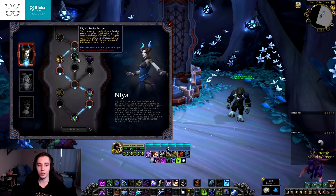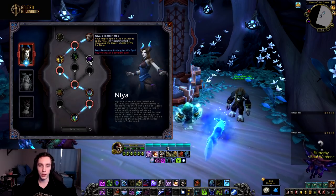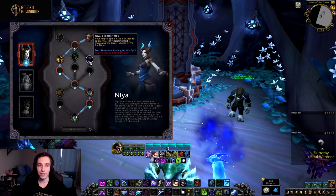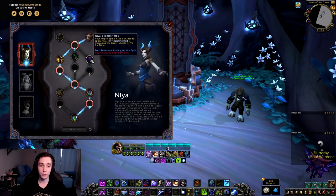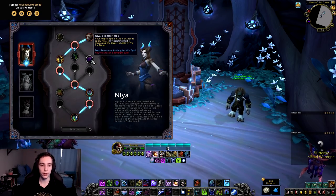If you're doing a boss fight where you're constantly interrupting, the poison soulbind is actually quite strong. Then we have Herbs — your helpful spells have a chance to apply Niya's Invigorating Herbs, increasing the target's haste by 95 for 20 seconds. For healers this might be quite useful as extra utility to help your party or raid.